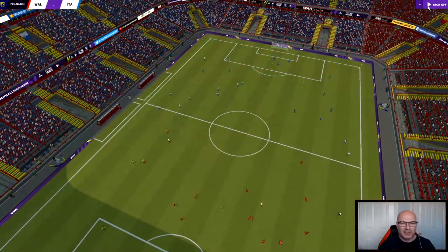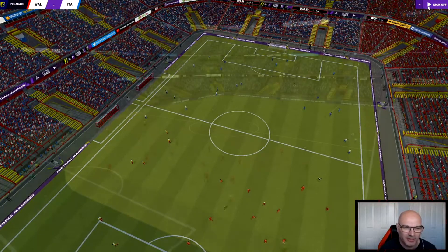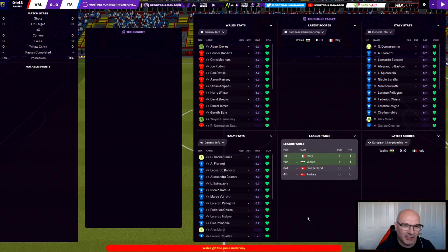Here we go, the teams are lining up in a nice little stadium. There's no team sheet but we've just paused it right on kickoff. For Wales: Adam Davies in goal, Connor Roberts, Chris Mepham, Rodon, Davies, Aaron Ramsey, Ampadu, Harry Wilson, Brooks, James and Gareth Bale. Italy have Donnarumma, Florenzi, Bonucci, Bastoni, Spinazzola, Barella, Verratti, Pellegrini, Chiesa, Insigne and Immobile.